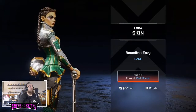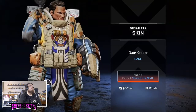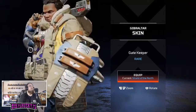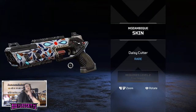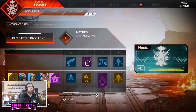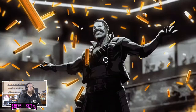This is a nice skin for Loba too. And Gibby's skin is pretty cool - it kind of looks almost like Grateful Dead, that sort of thing right there in the middle. Of course the HD textures aren't fully rendered so we're just gonna have to deal with that. It's kind of a cool Daisy Cutter.